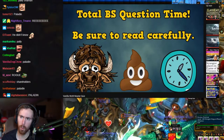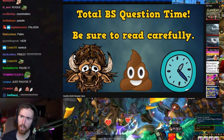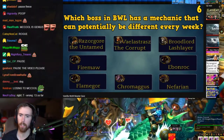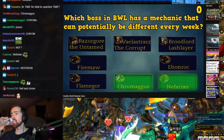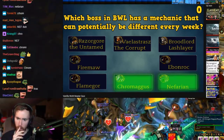Total Bullshit Questions — it's time for total BS question time. Which boss in Blackwing Lair has a mechanic that can be potentially different every week? The answer is Nefarian, because of the starting add phase, and Chromagus, because of his breath abilities.